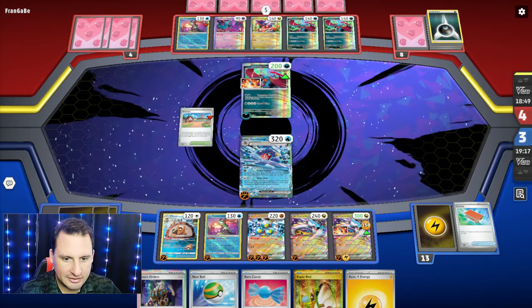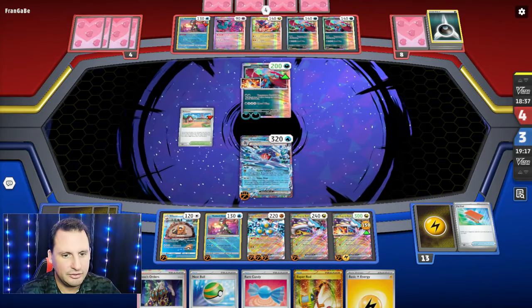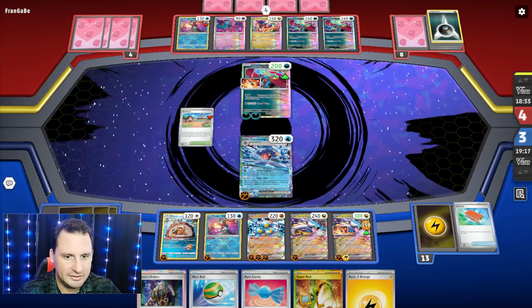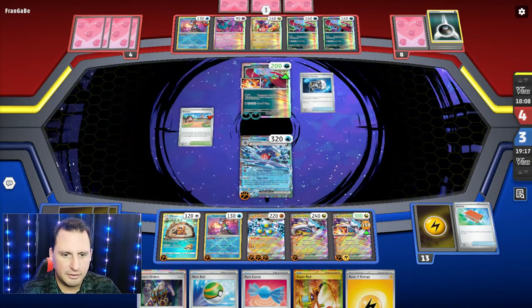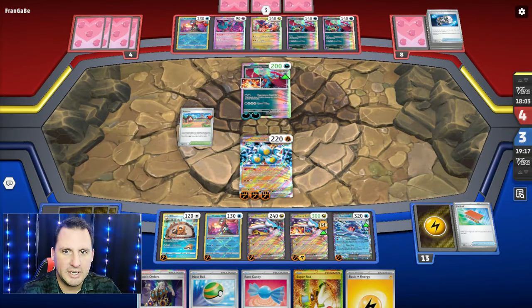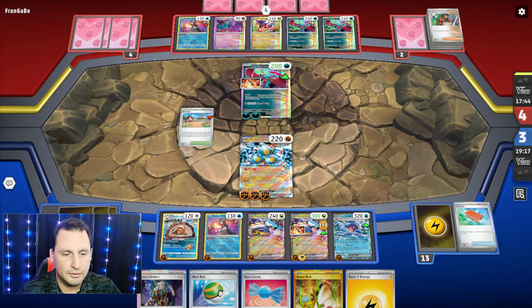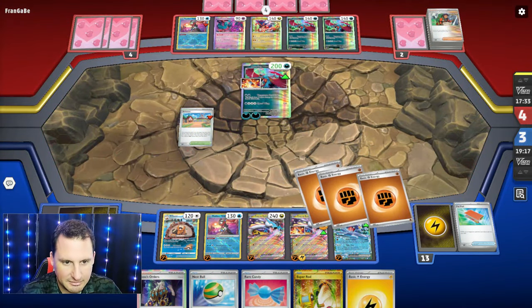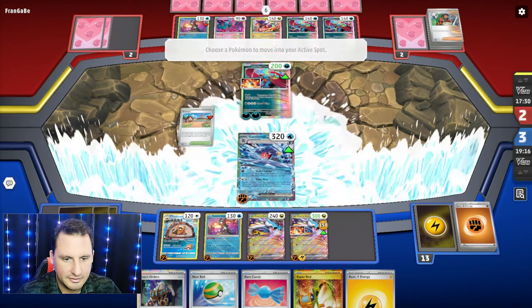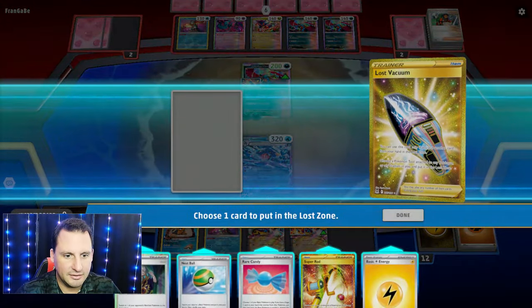Garchomp has free retreat so they can do damage, but we're going to come up with Sandy Shocks. With switching we'll be okay. I don't think they can hit 220 — be amazing if they couldn't, because they're just going to one-shot these otherwise. They're going to Counter Catcher to Sandy Shocks. Can they hit 220? They were probably counting their cards. They can hit 240 — meaning I have to come up with Garchomp but I can't. We're going to Sonic Dive. Actually no, we are not.